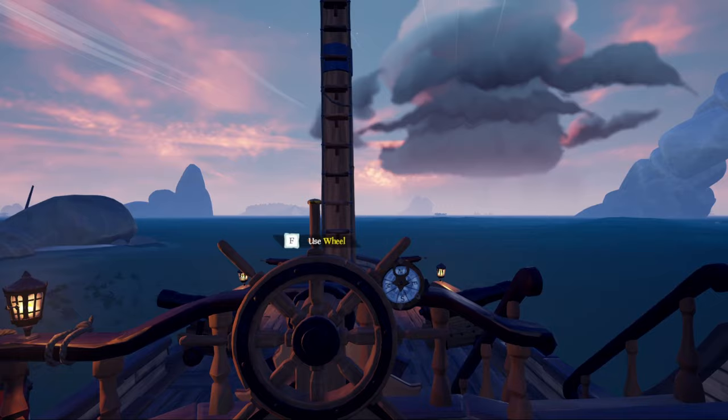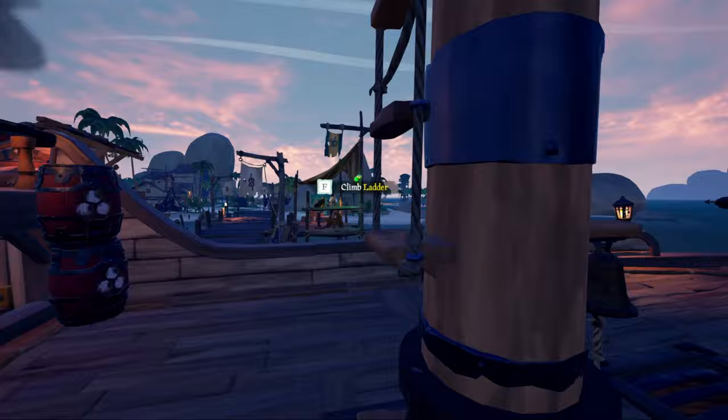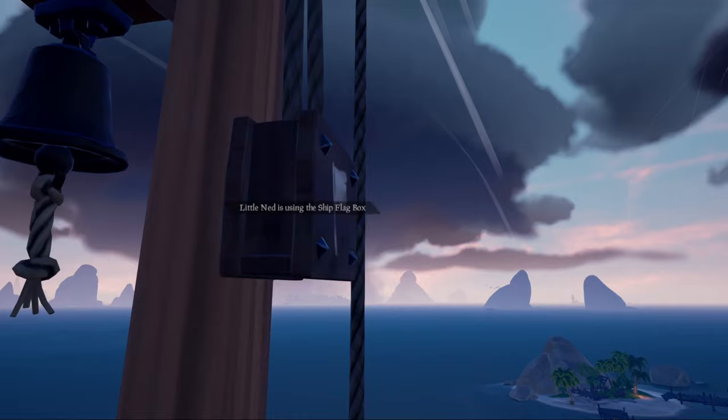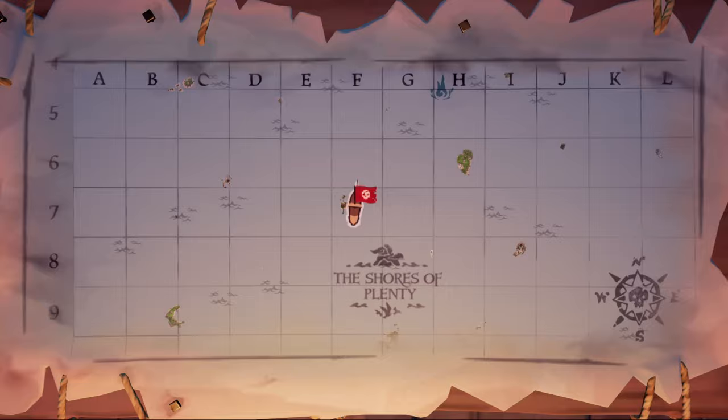My favorite method of finding that my friends are in the same lobby as me is the Reaper's flag. This does not require a license from the Reapers. Climb up the crow's nest of your ship and enter the flag box. Select Flag of the Reaper's Mark. This shows your ship on the map. Your friend would do this as well and tell you his location. If you see your friend's ship on the map and he sees yours, you are in the same lobby.